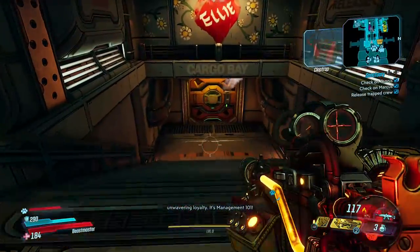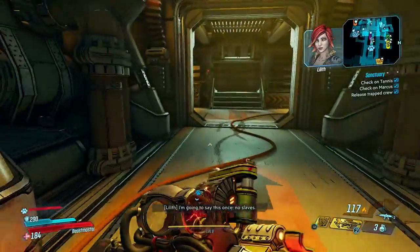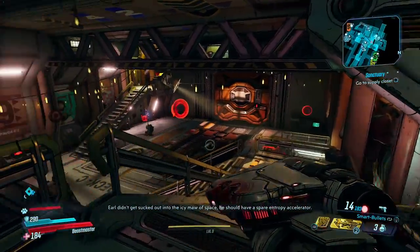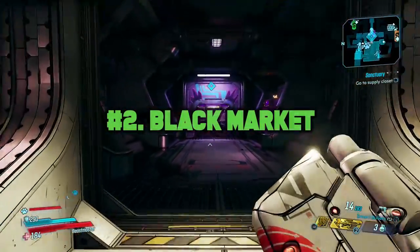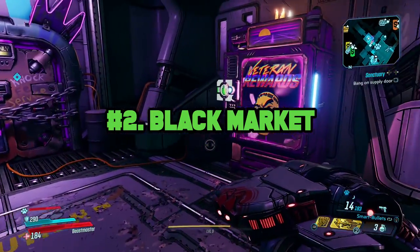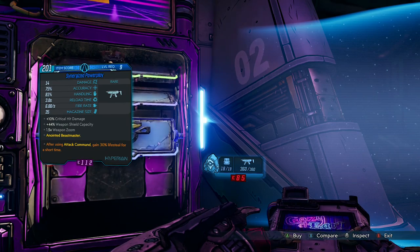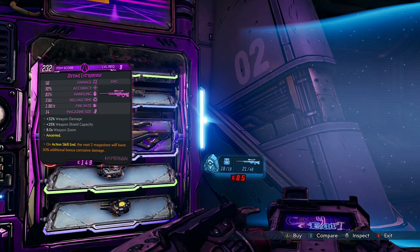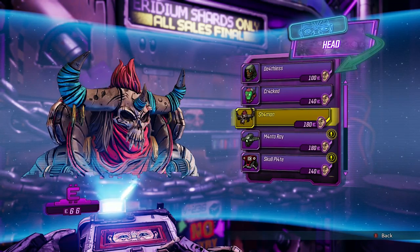Let's head down below towards the cargo bay, where one of my favorite places on Sanctuary 3 takes its home — we're talking the Black Market. Descend down a few flights of stairs and you'll arrive at Crazy Earl's creepy door. There's also a Veteran Rewards vending machine where you can buy some incredibly good loot. But I like the Black Market better, because it houses a ton of sweet customization options. Quick change is where you'll apply, but Black Market is where you'll buy.